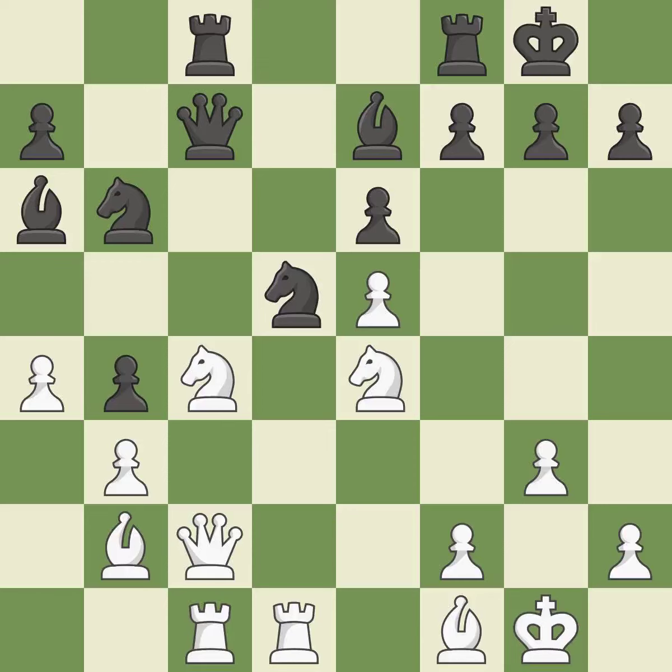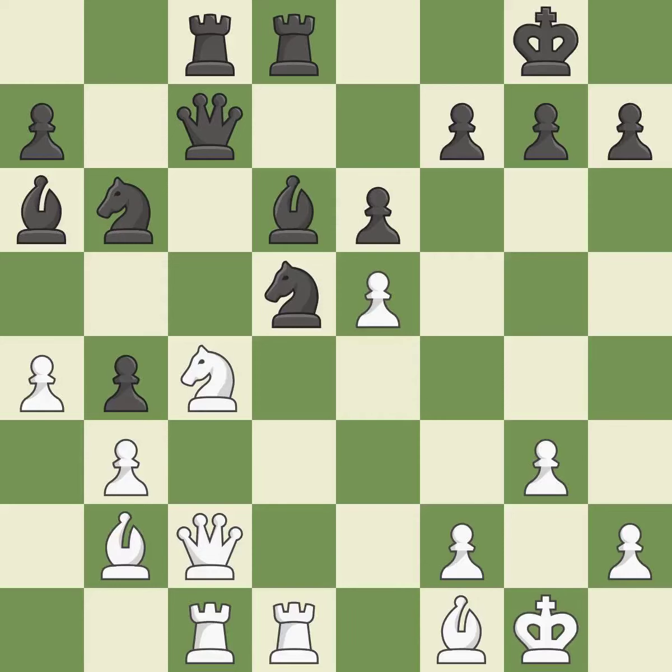This protects the attacked knight. This threatens to win a pawn. This permits the opponent to take an outpost with the knight — it is a mistake. The knight now occupies an outpost, a secure square in the opponent's territory. This is the only move that works — it is a great move. This is an equal trade — it is best. Recaptures — it is ideal.